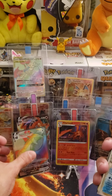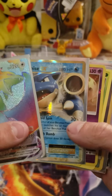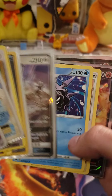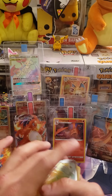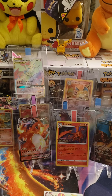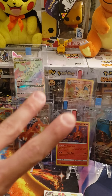Out of those random Darkness Ablaze packs, we did pull a Hyper Rare Salamence VMAX, Blastoise EX, the Secret Rare Wishiwashi, Savali GX, that Cinderace promo, and the Rhyperior V in our first pack of Darkness Ablaze. Overall, that was a really awesome opening. I hope you guys enjoyed it — let me know in the comment section below what was your favorite pull. Be safe, take care guys, and until next time, peace.